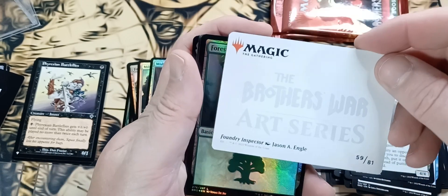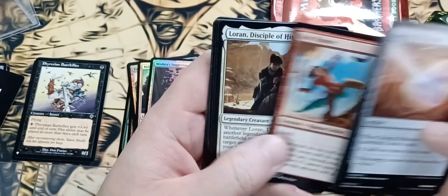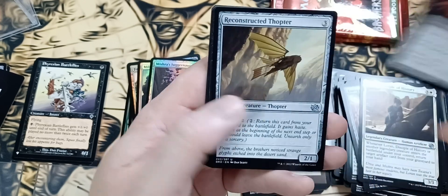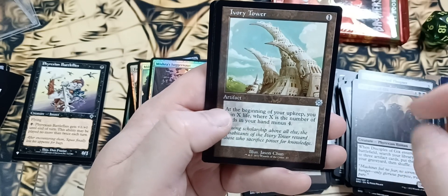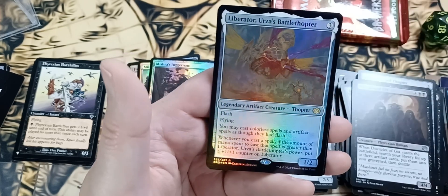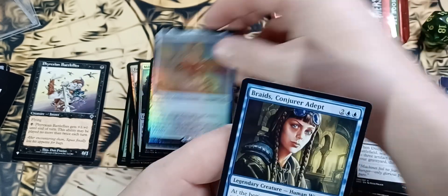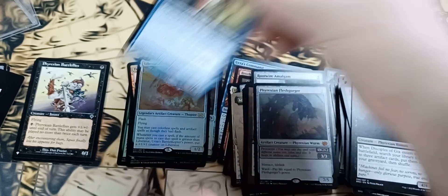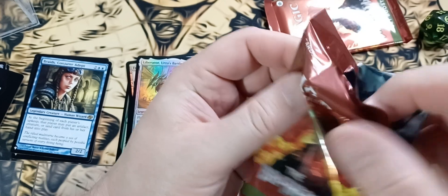We have here a Schematic for Foundry Spectre, a Foil Forest, Energy Factor. Just sliding through these commons: Streams of Steel and Oil, Reconstructed Thopter, Disciples of Gix, Ivory Tower. Phyrexian Fleshgorger! And another Foil Rare in Liberator, Urza's Battletopper — going right into Urza for the theme. And for the list card, we've got a rare with Braids, Conjurer Adept. Wow. We're hitting the list cards pretty good. Two Foil Rares in eight packs — that's insane.